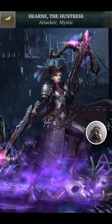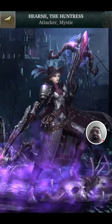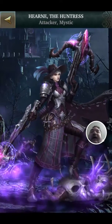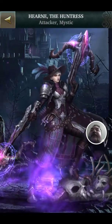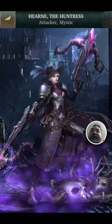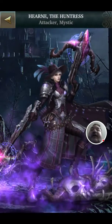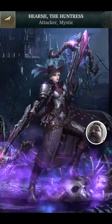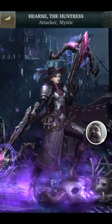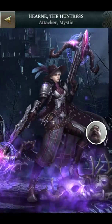I love that particle effect on the crossbow. I like that a lot. It looks so magical and powerful, and I love the detail on the horns and the detail on the gun. I love the white hair and the style of the hair and her makeup. It looks really cool. I love the hat, the feathers. I love the blue on the feathers because it goes with the pentagram or runic design on the guns.